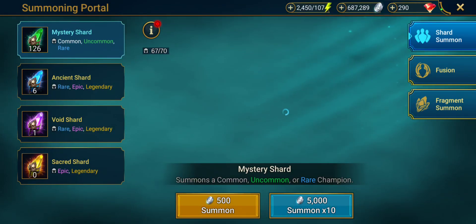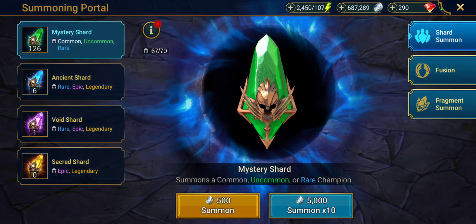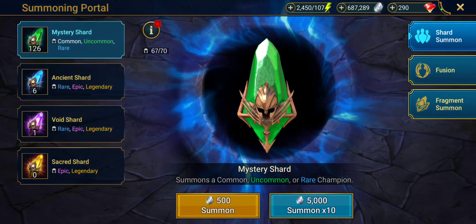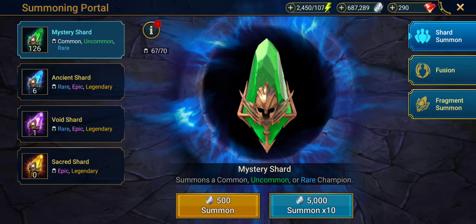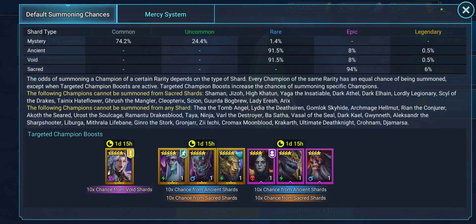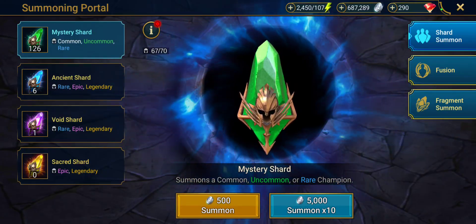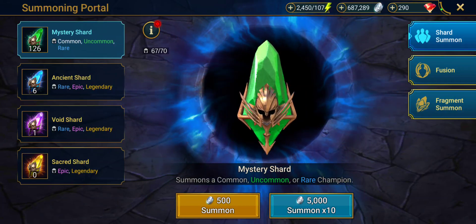As you can see in our portal here, quite a few mystery shards that we use all the time to help level our guys and make fodders out of those guys. On the red dot, they have a targeted 10 times chance for these targeted champions. As you can see, there's quite a few good ones in there. I already have three of those on my main account, but this is my alt and I would like to get some of those on my alt.